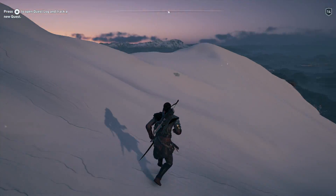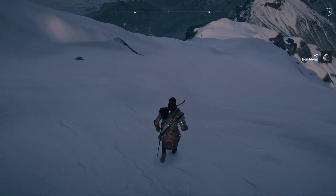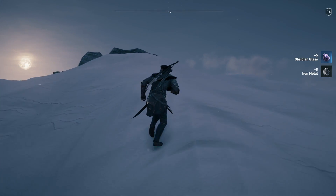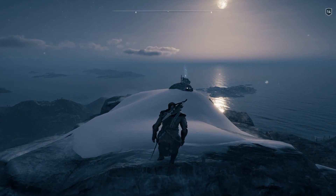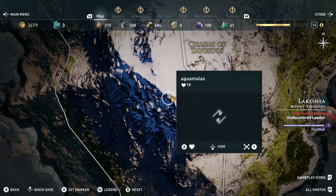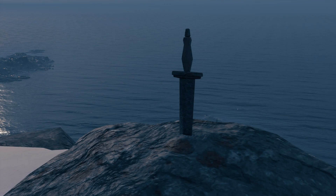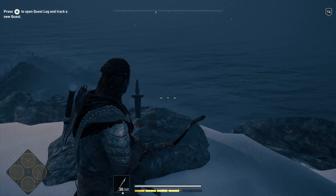In a game filled with beautiful locations, Laconia is definitely one of my favourites. I love walking along its snow-topped mountains and enjoying the view — the sound effect used when walking on snow is so satisfying. It's not all gorgeous views and pleasing sound effects up on the mountains though. You can find a sword in a stone at this location. The sword in the stone is almost certainly a reference to the famous story of King Arthur and the sword of Excalibur.